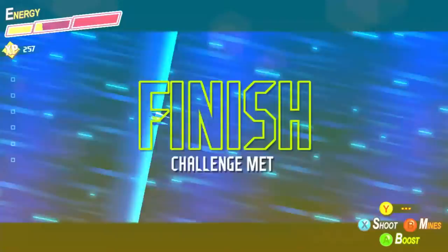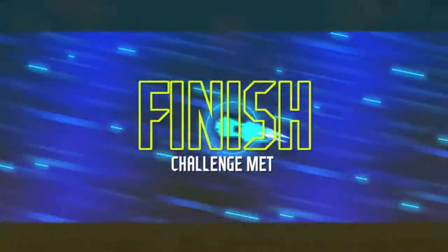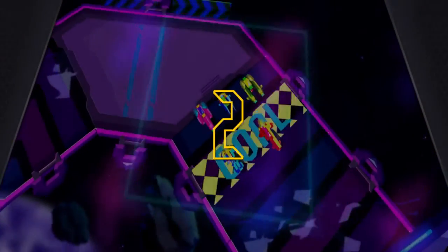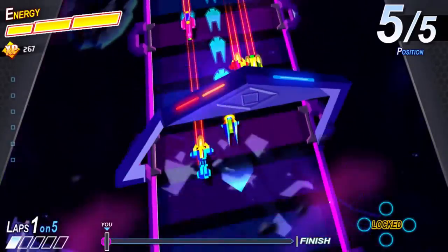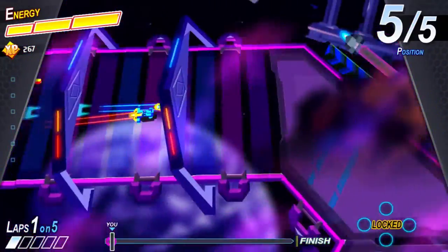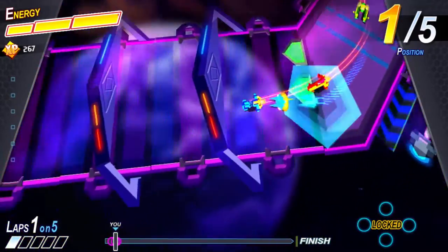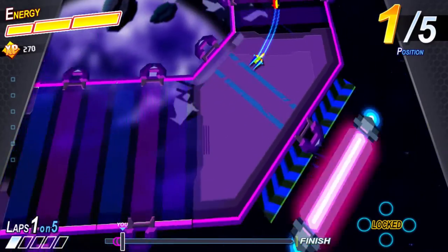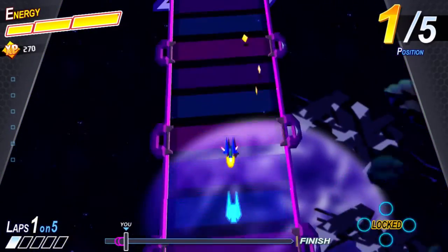The only objective on this map is to max your energy bar, which we just did. So this level is kind of a difficulty spike in the game, in my opinion. You can get a secret boost by pressing X, which is the dash button, right when that blue square shrinks all the way in the middle. It's not synced to the 3-2-1-go.